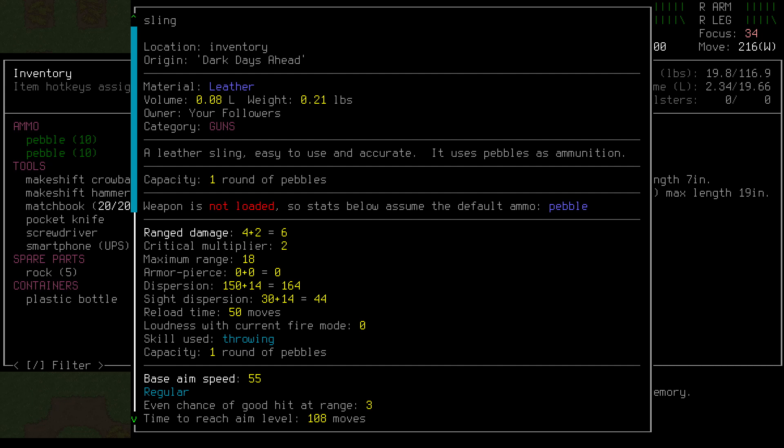Slings can use a few other things as ammo, like marbles and bearings, but we don't have any of those right now. The 2 here is the base damage of a pebble — if we threw it by hand, we'd expect it to do about that much. The 4 is the damage our sling adds to our shots. The maximum range of our sling is 18 tiles. That's quite far, though accuracy will fall off very quickly if we get closer to 18. Dispersion is the amount by which our shots will randomly be off target even if our aim is perfect. The sling itself has a dispersion rating of 150 while the pebbles add 14. Lower dispersion is better, and 164 is actually quite good.